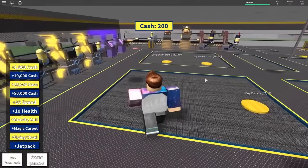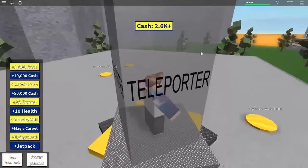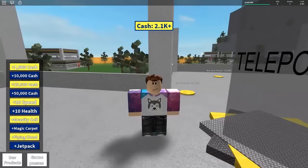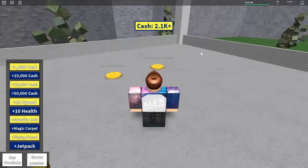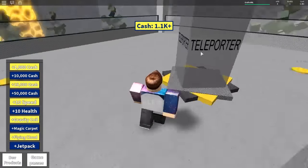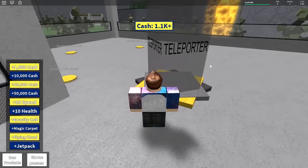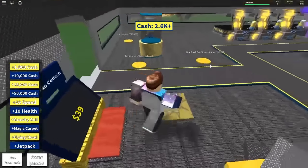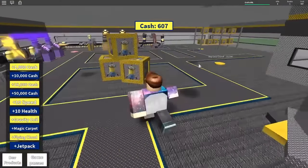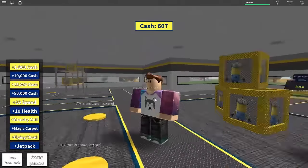And then we can start purchasing things upstairs — that'd be great. I think that's enough. Now we have 2,600 plus. Maybe we'll get some walls — that'll be nice. Windows — we'll need windows first, actually. I want the morph, but I can't get the morph either, and I don't want the hat stand. Let's head back downstairs and pick up a ton of cash. I want crates — make the place look nice. There we go. A TDM statue in a minion tycoon — what's that about? Has he ever played this?